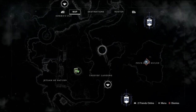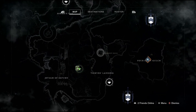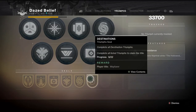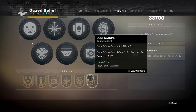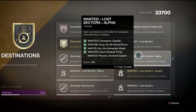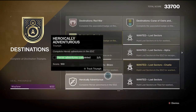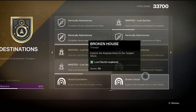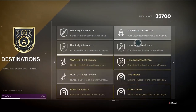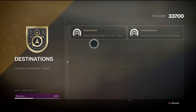No more YouTube searches for finding out where the lost sector is - just go to the destination, hover over them, and find the one you want. The enhancement cores aren't the only reason for doing these; there are triumphs if you're going for the Wayfarer seal. There are always wanted bounties you need to complete these triumphs, and if you're like me you want to complete everything the game has to offer.